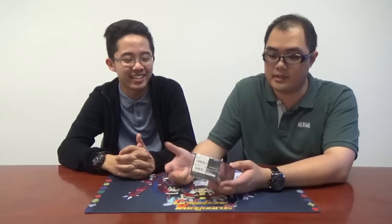So I don't have to worry about the Japanese version. What does this boost mainly? Tachikaze, Spike Brothers, and Mega Colony — these three. At the front, as you can see here, these are the Ace Vanguards for each of the respective clans. I know two of them — one of them is General Seyfried, and the other one is Machining Sparkling Beetle or something along those lines.